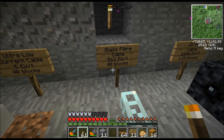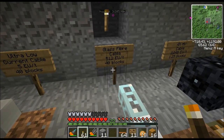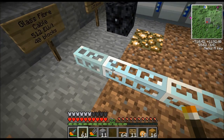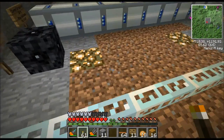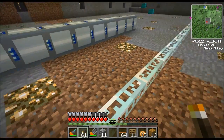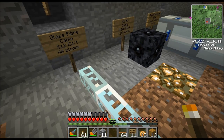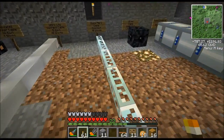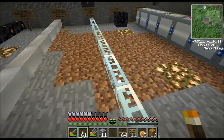Glass fiber cable has the same loss distance as the ultra low current cable — 40 blocks — but it can handle up to 512 EU per tick. So you'll use this for all the other solar panels: advanced solar panels, hybrid solar panels, ultimate hybrid solar panels, all that kind of stuff. I like to overclock my machines and run them at high voltage, so this is the cable you'll see me using in all my other tutorials and let's plays.